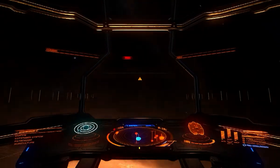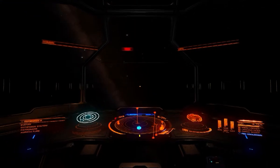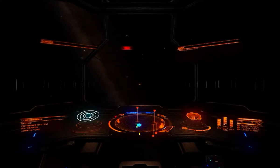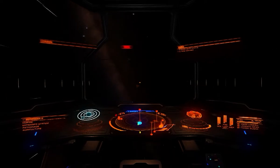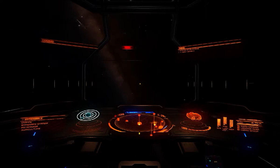So again we've arrived in the system. We want to get away from the star before we burn up. We've got a proximity alert up in the top middle of the screen because we're too close to the sun and the temperature was going up. It's now going down again, so that's good.